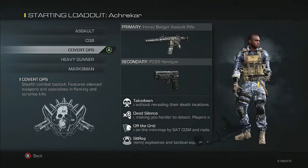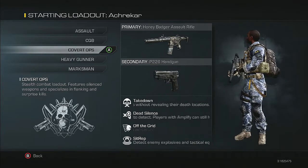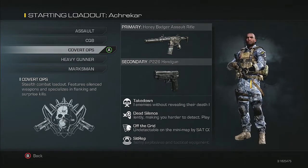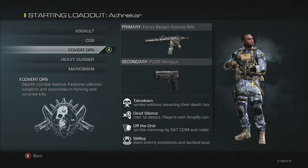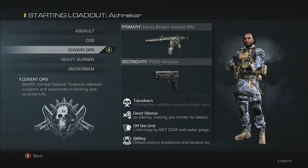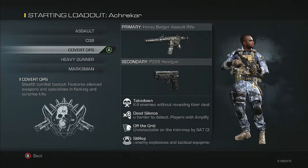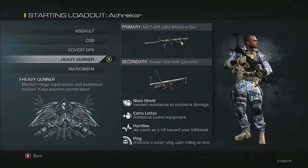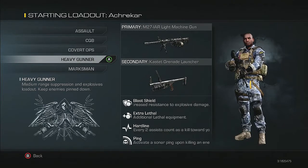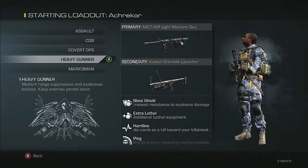The Ops class has an assault rifle and a P226 handgun - Takedown, kill enemies near the death location, that's pretty cool. Dead Silence makes you hard to detect. Amplified lets you hear footsteps. Off the Grid removes you from mini-map radar pings - that's pretty cool. Sit Rep is explosive. This is a pretty good loadout, I like this one.